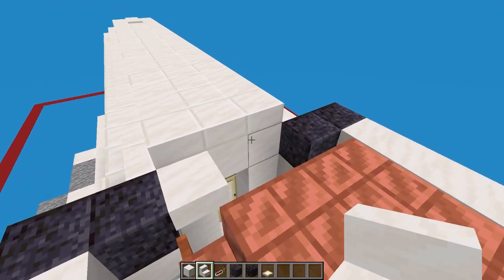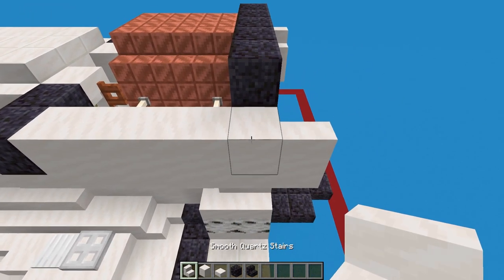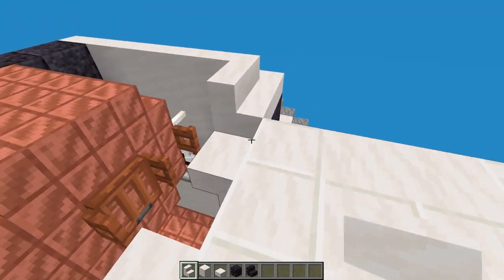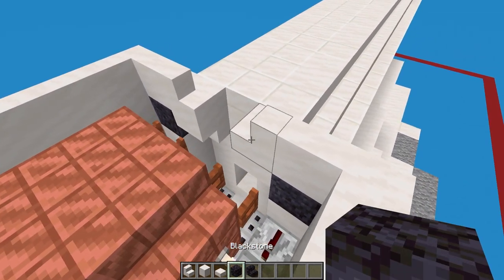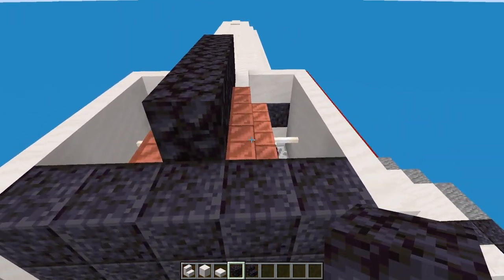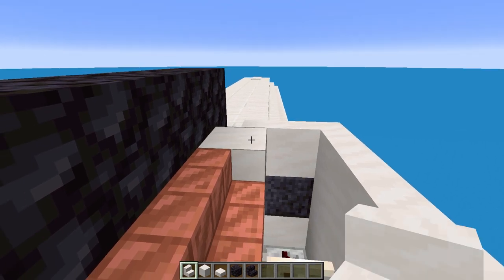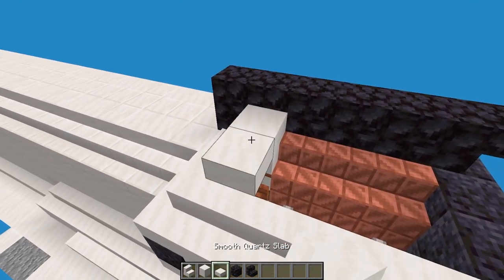At the top of the boost modules, start with smooth quartz running right the way around the edge of these two sections. Switch to blackstone — a blackstone block here, here, and all the way across the top until this point. Then an upside-down blackstone stair, then an upside-down smooth quartz stair on each side. Finish by placing smooth quartz slabs over and covering the top section.